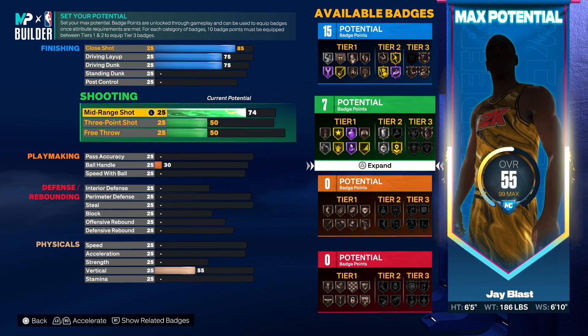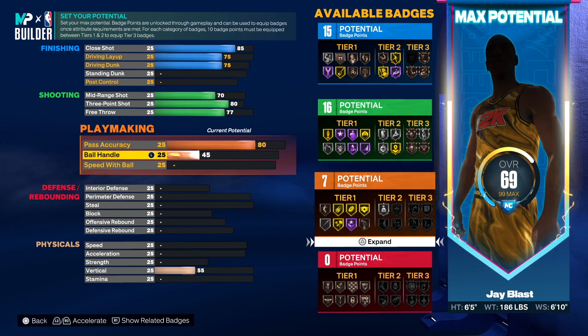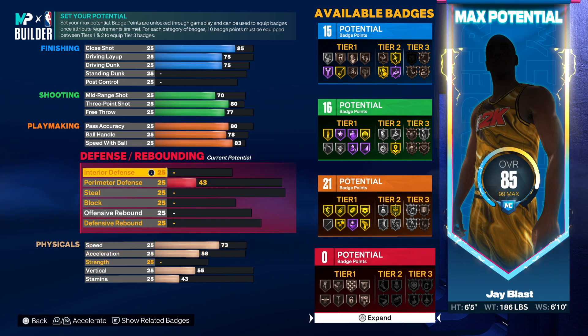For the mid-range shot, go to 70. For three-point shot, go all the way to 80 — not only are we making this Alex Caruso build but we want to get the 3-and-D point guard archetype, so 80 three-point shot is going to give us that name. Then go 77 on free throw. Pass accuracy go up to 80, ball handling go to 78, and then go 83 on pass accuracy — that's 21 attribute points right there.